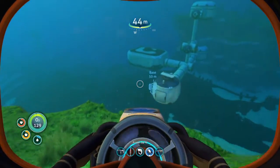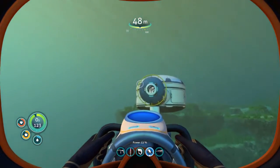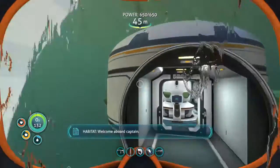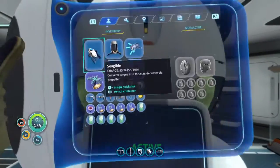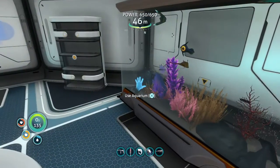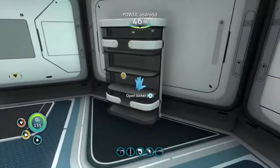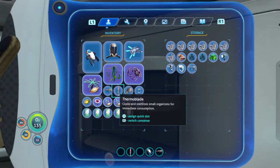On top of that we're also going to deal with food — we need some food to go because food's been our biggest issue. Let me check my generator — okay, the bioreactor is doing good, and the aquarium looks very nice.